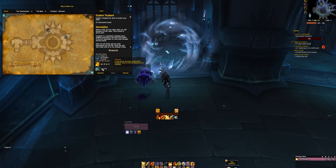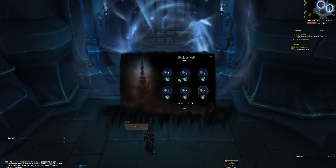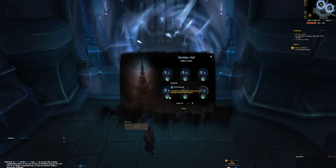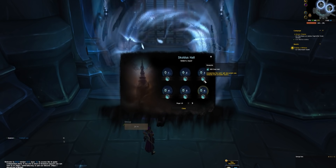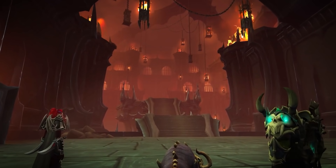Soul ash is the big important material. It comes from some introductory Torghast quests and then from each of the two active wings of Torghast per week, with a little bit also coming from your covenant's mission table. Each week two wings of Torghast are available, with eight difficulty layers. Whenever you complete a layer — say layer three — you get all the soul ash rewards from layer three, two, and one combined.